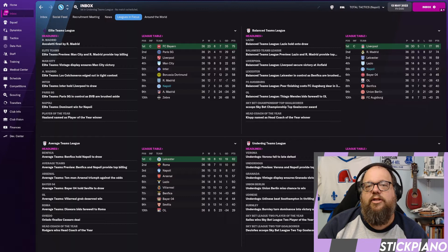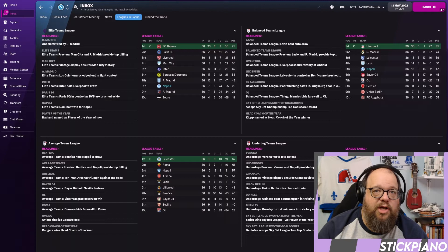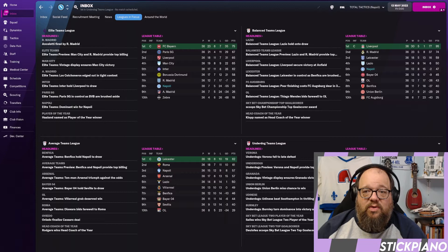Let's take a look at the default results — the base tactic with no changes. It's a little rough. From the snapshot pictures in the leagues in focus, the elite team's leagues did not go very well, the balanced team league went slightly better, the average team league got us sacked, and the underdog league we won. Getting sacked is unfortunately a bug in our database. It indicates the tactic was so bad it got sacked, and whatever the manager did after that presumably climbed them back up. So the 57-point benchmark is what you need to beat.